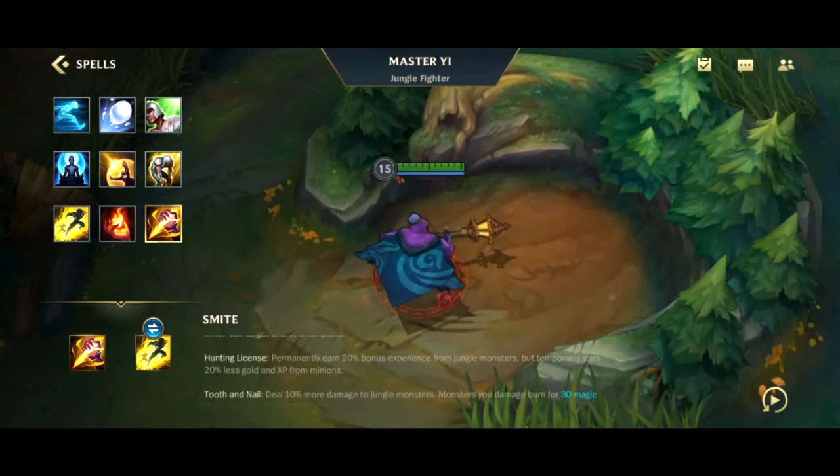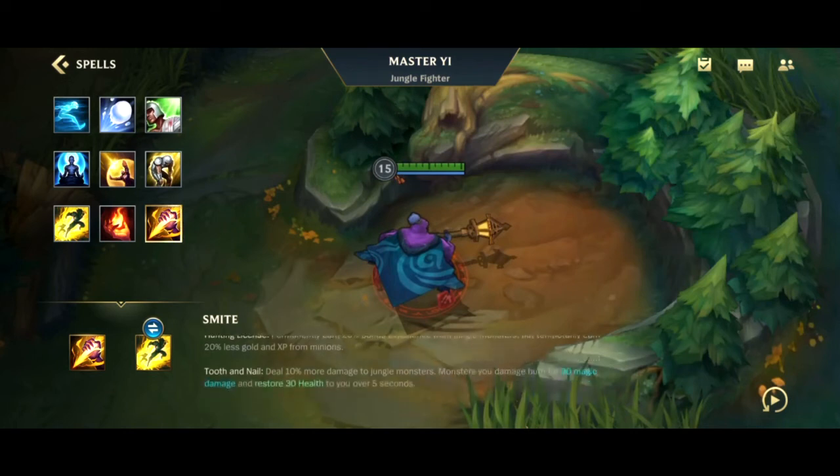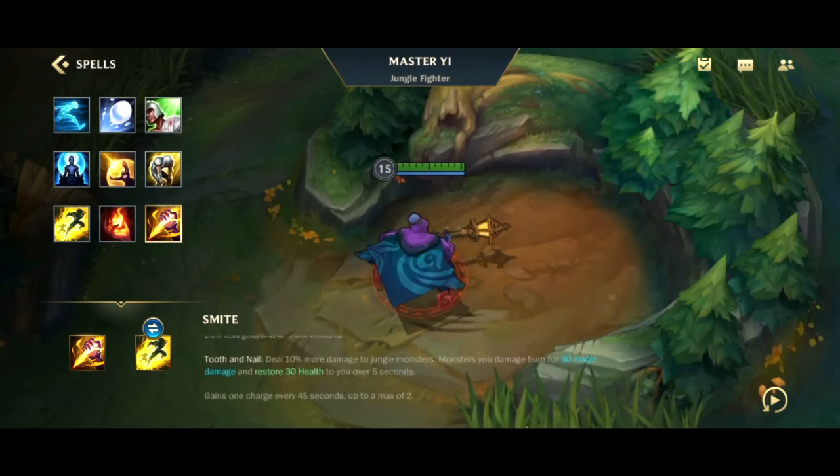Choosing Smite grants the Hunting License passive — permanently earn 20 bonus experience from jungle monsters, but temporarily earn 20 percent less gold and XP from minions. As a jungler using Smite you earn more XP from jungle camps, but if you're in lane killing minions — roughly the first four to five minutes — you'll receive 20 percent less gold and XP. This is one of the reasons why it's really hard to jungle without Smite.